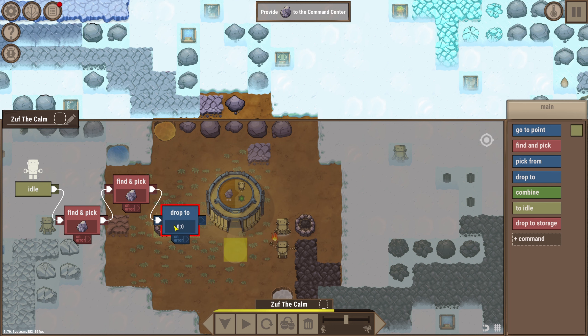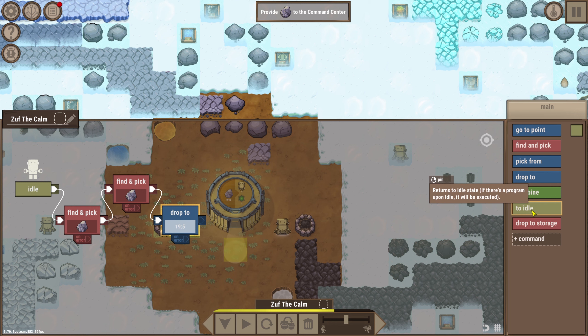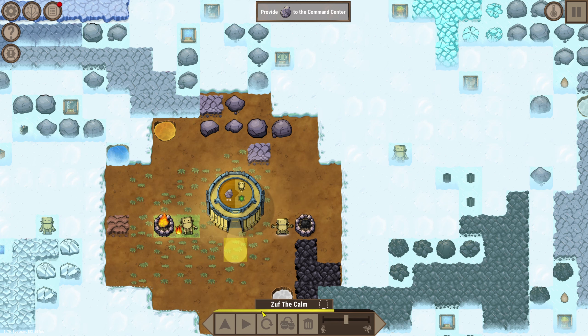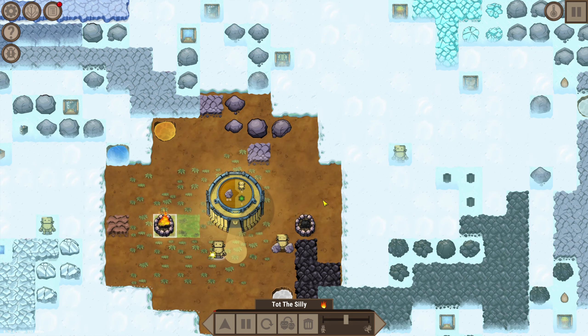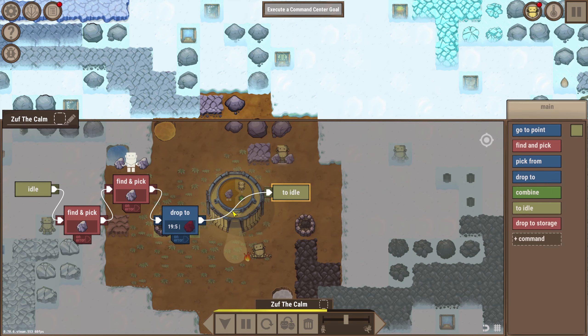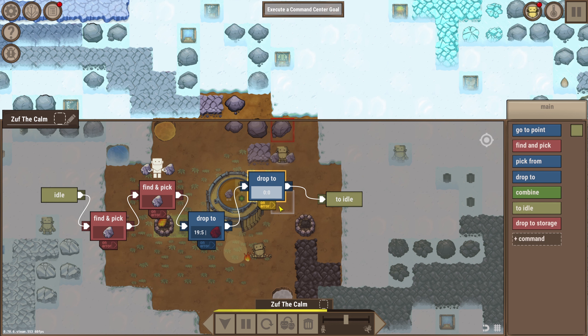Drop to - I don't remember if it was 'drop to' or 'go to'. Maybe it is just 'drop to' - I don't actually know, maybe we'll have to figure that out. Then to idle. Now play - what does this guy do? Combine - yeah, drop to the fire pit, okay so this guy's working. I think we need another 'drop to' in here. On error, we're just going to go there - so if his hands are already full, he'll skip that and go drop. That should work.